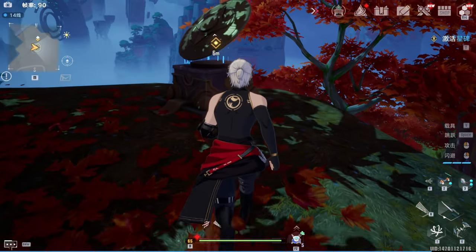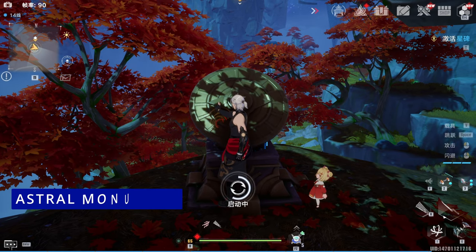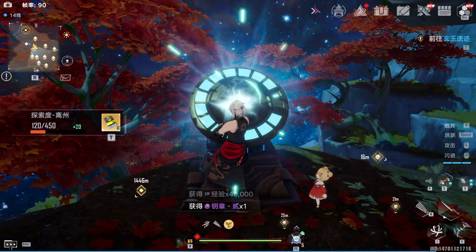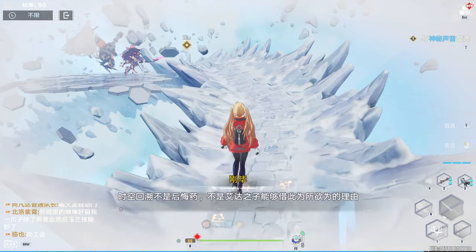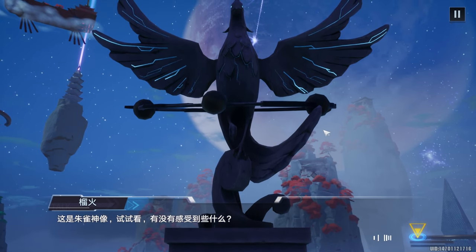One last thing: if you come across any Field Energy that is not collectible, this is because you have not activated Astro Monuments in that area. So, the first thing you do when you have reached Domain 9 is to finish the main quest. Without doing this, you will not be able to activate the Vermilion statues or Astro Monuments.